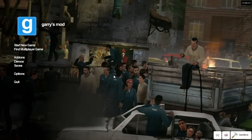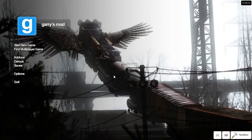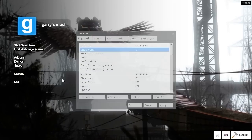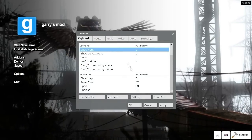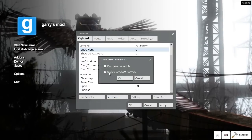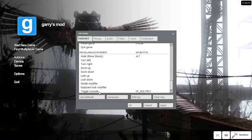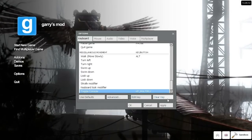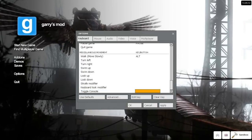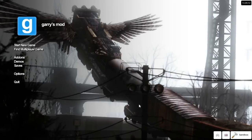So I'm back here with Garry's Mod and now I'm gonna show you how to open a console in Garry's Mod. Go to Options, go to Advanced, enable the Developer Console. Then scroll down, find Toggle Console, edit the key and press the key you want to use to open the console, then apply.